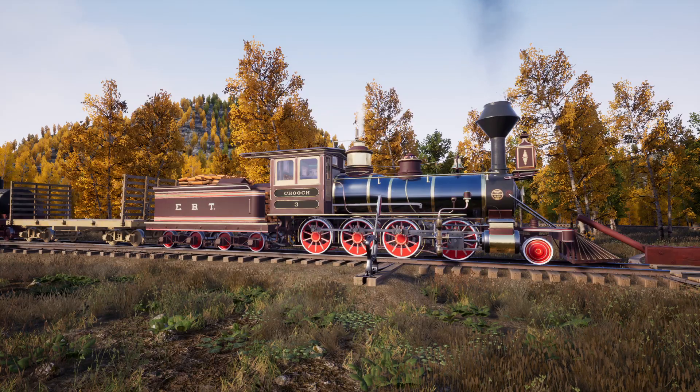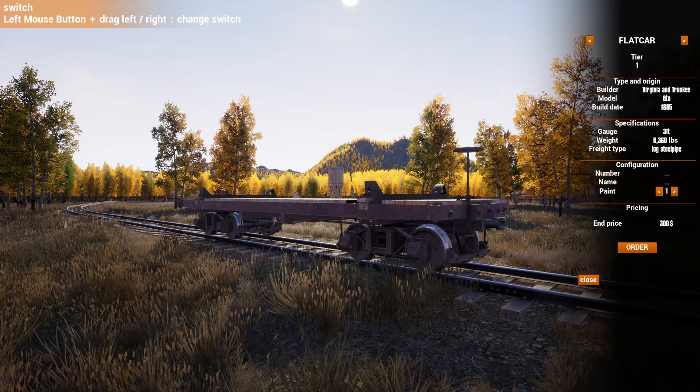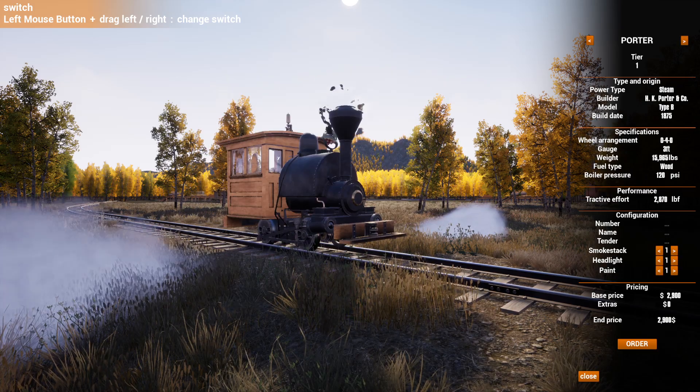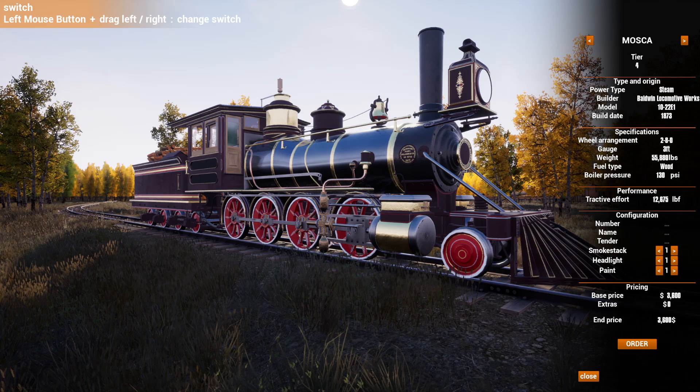It had a good run. This is a new free locomotive in the game. Looking at the in-game stats: power type steam, Baldwin Locomotive Works, Model 1022E1, build date 1873, 2-8-0, three-foot gauge, weight 55,000 pounds — some figures differ from historical records — fuel type wood, boiler pressure 130 PSI, and 12,675 pounds of tractive effort. You can change the smokestack and the headlight.